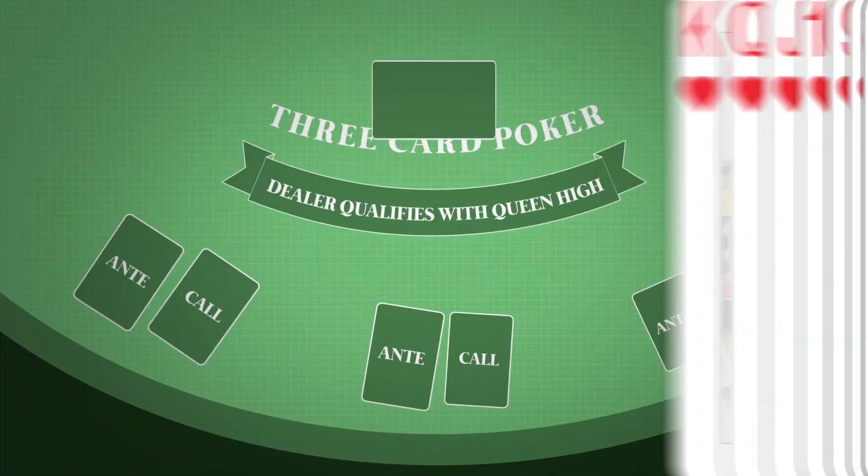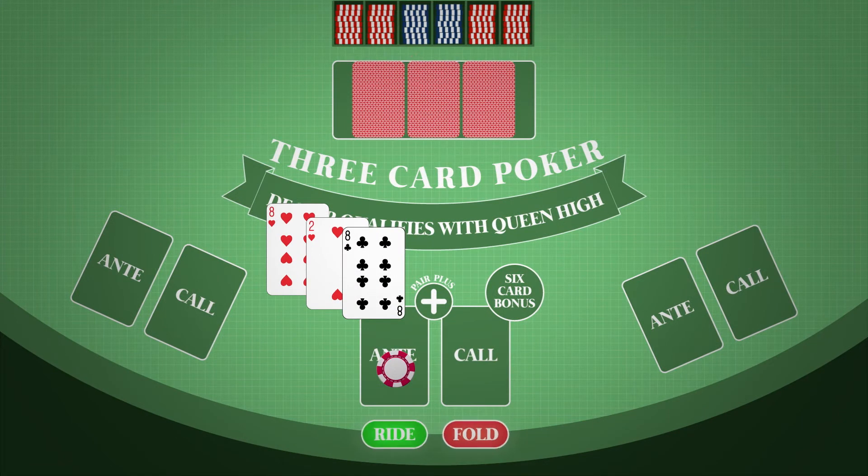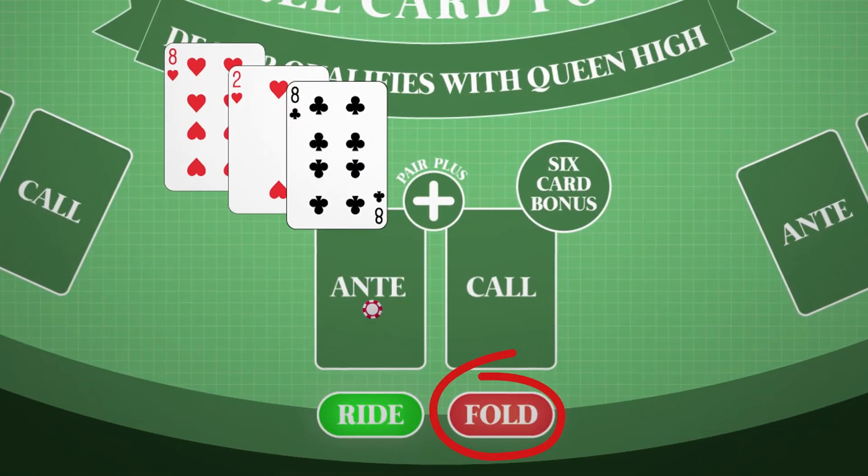The standard bet is the ante, which you place before you can see your cards. Then, to match your hand against the dealer, you must raise or make a play bet that is equal to your original ante. When you don't want to play, you can fold and forfeit your ante.